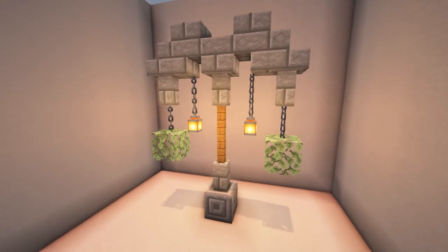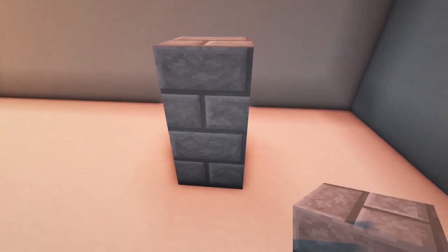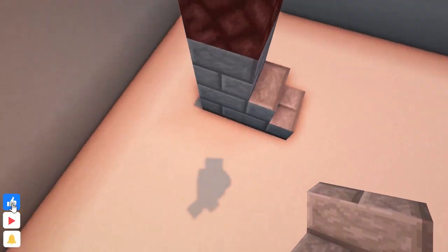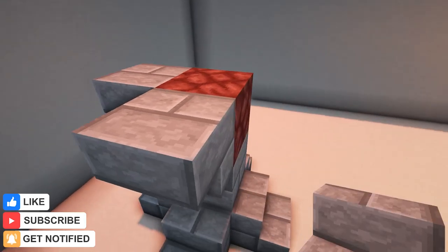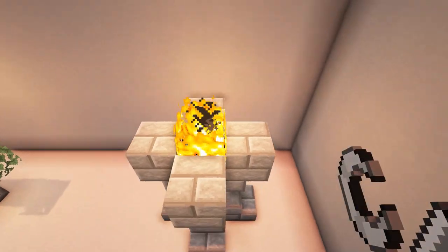The final design is a stone torch. Place two stone bricks and then add nether rack on top of these. Surround the bottom block with stone brick stairs and surround the nether rack with upside down stone brick stairs. Add stone brick slabs on top and then light the nether rack on fire.